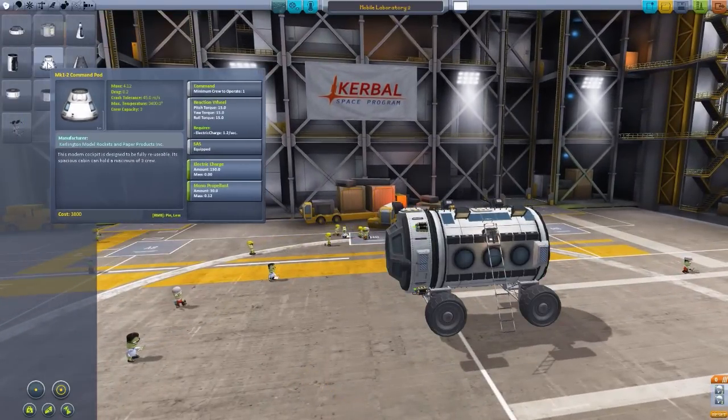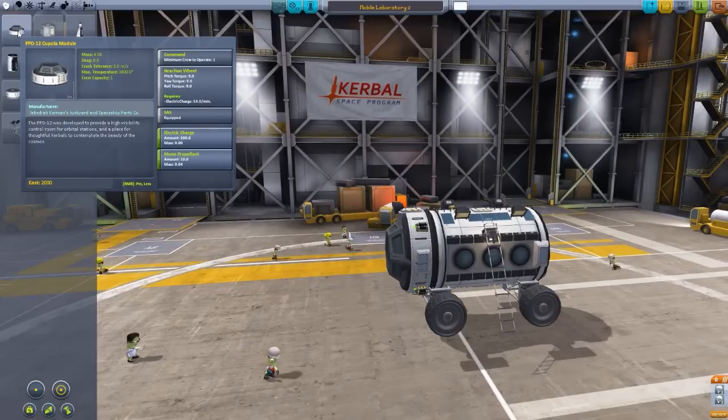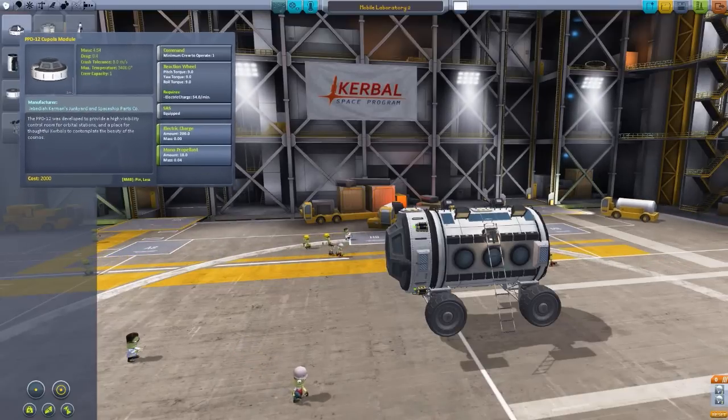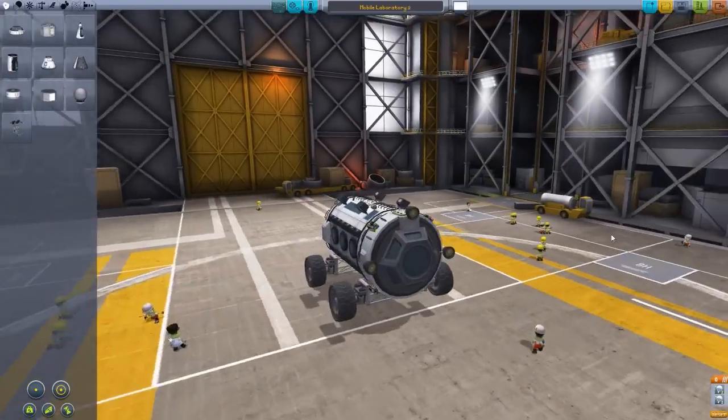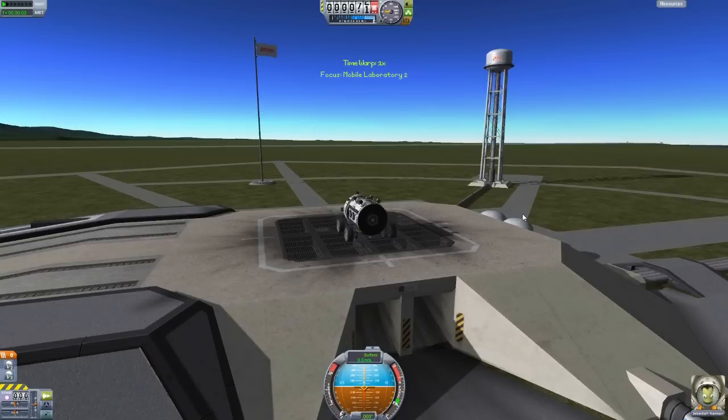The lander can is 2.66, the command pod — which carries 3 — is 4.12, and this thing, for one person, is 4.54. It annoys me so much that this Cupola module's mass is just so freaking massive. But oh well — let's just launch this thing, take it for a little stroll, and hopefully we don't tip. Like I said, I just turned on the back wheels on the modifier. Front wheels should be off. They are — excellent.